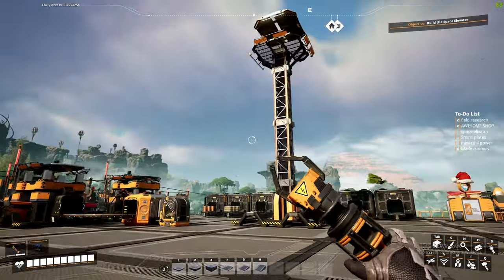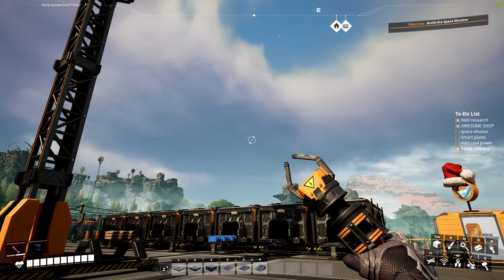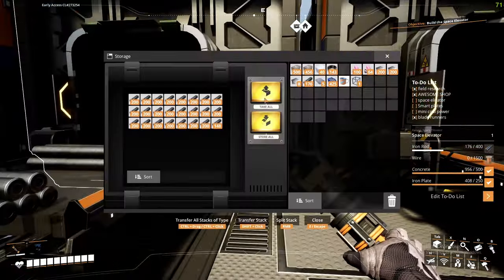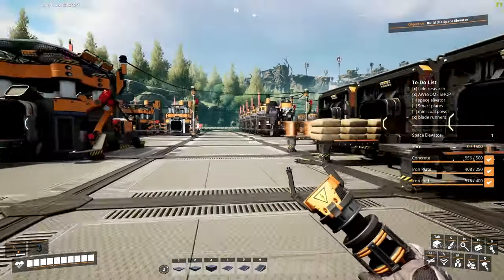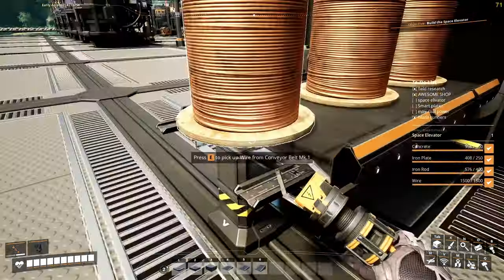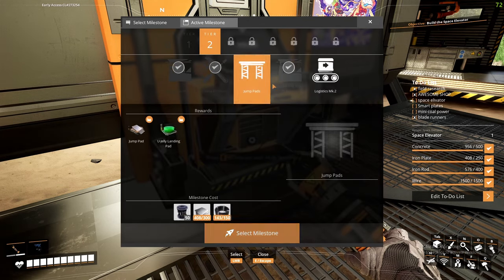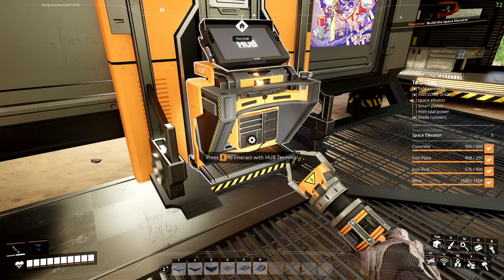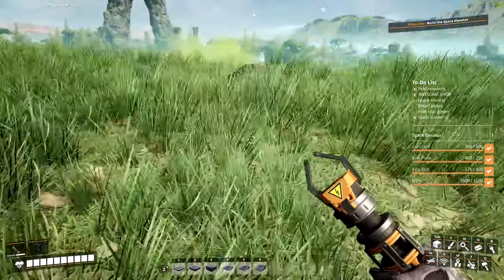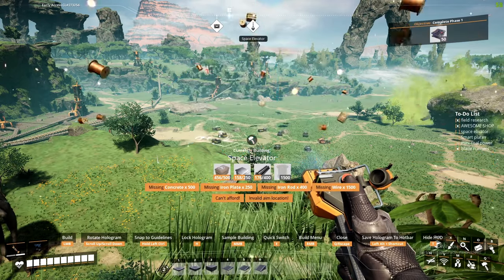All we need to do now is build a mini coal power plant, but we have to get the space elevator first, then make smart plating, unlock coal power, and build the plant. We already have a bunch of stuff automated, so all we need to do is grab enough materials to build the space elevator and we'll be able to really start advancing. Let's make it — let's place it right there.